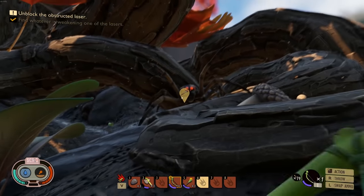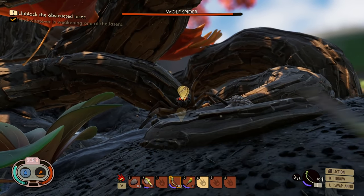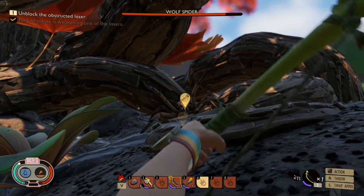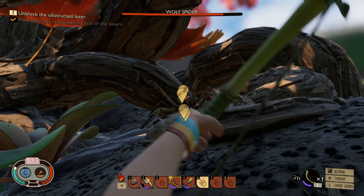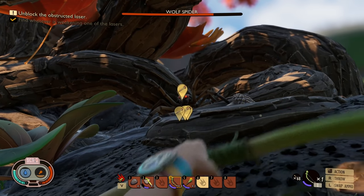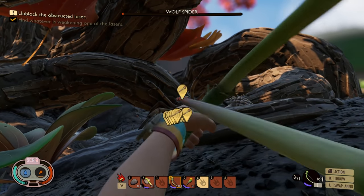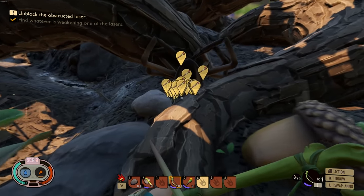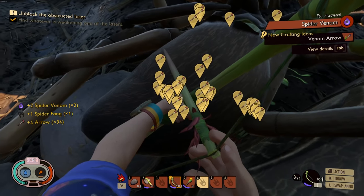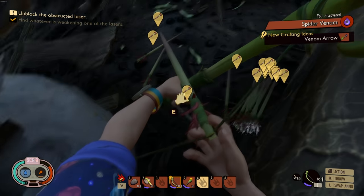I'm just gonna run all the way over here and hope it gets stuck right there — and every single time they stay right there. You want to bring it around this side of that root, and basically you just sit here and take it out. Once you eventually get the insect bow you're gonna be doing double damage, so you'll only need about 30 arrows. We started with 70 and used 40 arrows to take that bad boy out. We have spider venom and spider fangs!